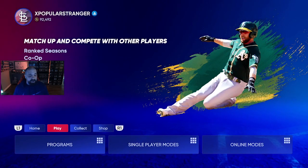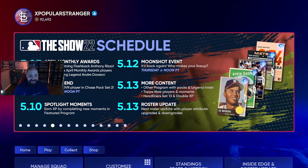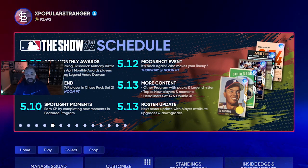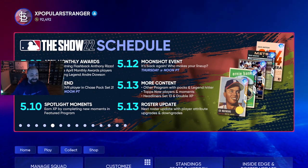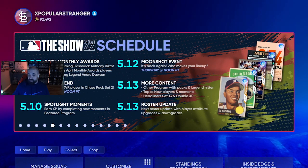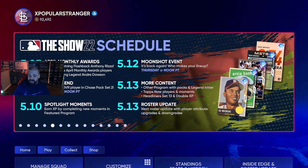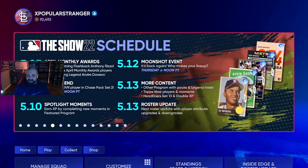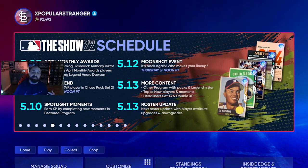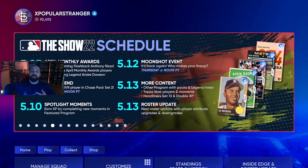Looking at the upcoming schedule: on the 10th there are April Monthly Awards with a 97 overall player and a new chase pack set. There will also be Spotlight Moments, a Spring Cleanup program, and a Moonshot Event on the 12th — I enjoyed the first one, great to see it back. On the 13th we've got a roster update, more program content with packs, a legend hitter, Tops Now players, Headliner Sets 13, and double XP. A lot of content coming — go get the grind, get all this April free content, jump in the event, and go get that Trevor Story. Thanks for tuning in — I'm Popular Stranger, peace.